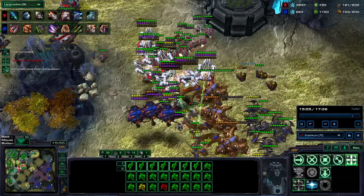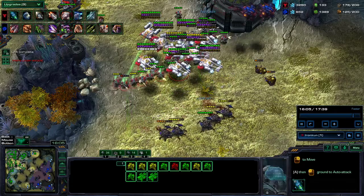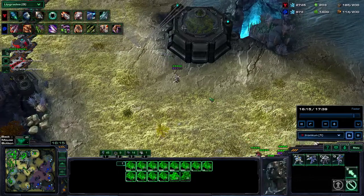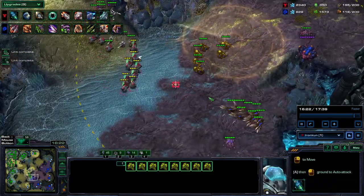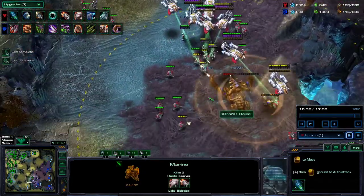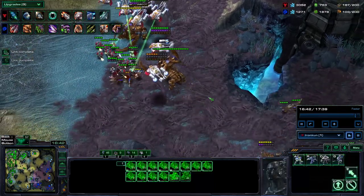In terms of macro, ghosts cost a fair amount of gas, which is eventually why I started getting additional gases. Additional barracks should have come a lot sooner, and extra bases would have been nice as well, just for the MULEs. This game wasn't the worst, but there are definitely a few places that can be polished. At this point I just overwhelm the Zerg.